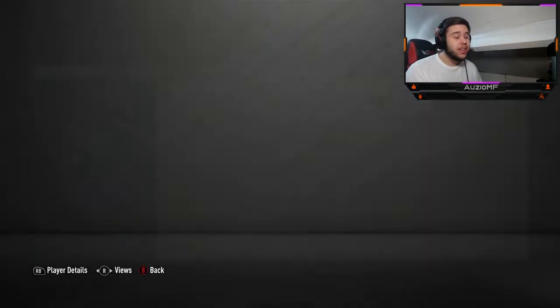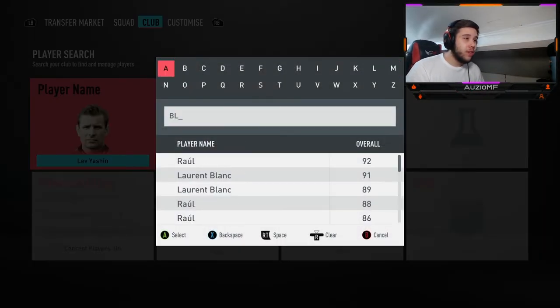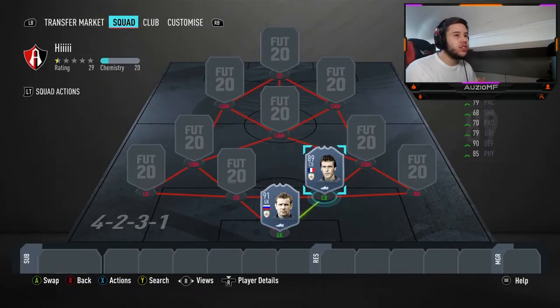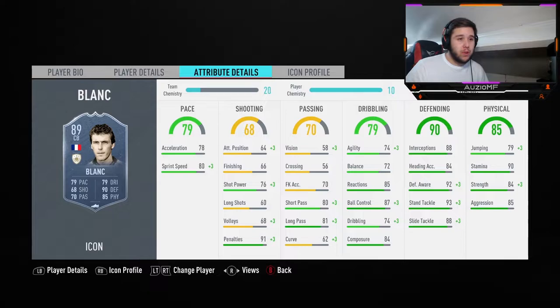With the center backs, we're gonna start off with a player that I wouldn't say got disrespected in past years, but wasn't used as much. This card is six foot four — Laurent Blanc. What a card. Him and Virgil van Dijk next to each other, it's game over. 88 interceptions, 92 defensive awareness, 93 standing tackle — that's base card stats. Imagine this card with an anchor or shadow, it's unstoppable. He puts in the tackles, he does the work. If you guys can afford this center back, I would suggest this one.